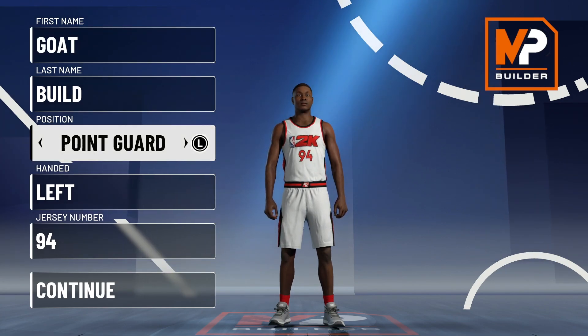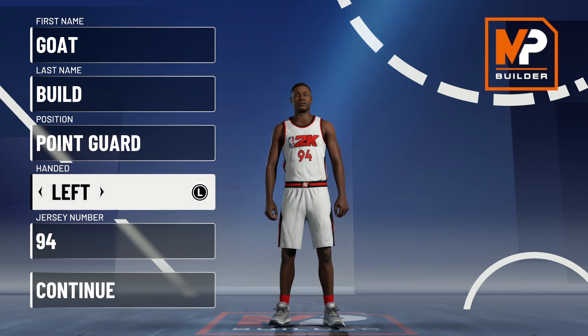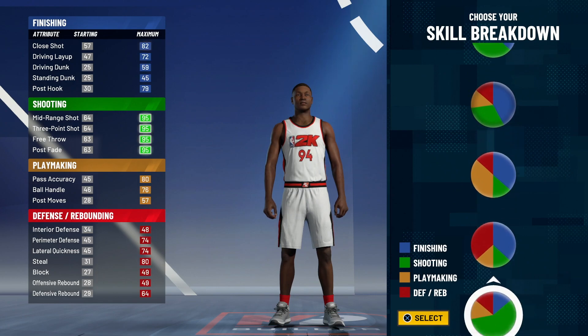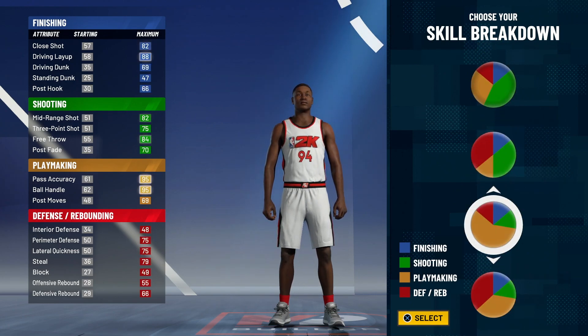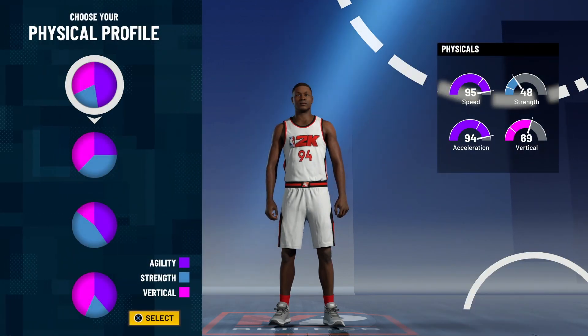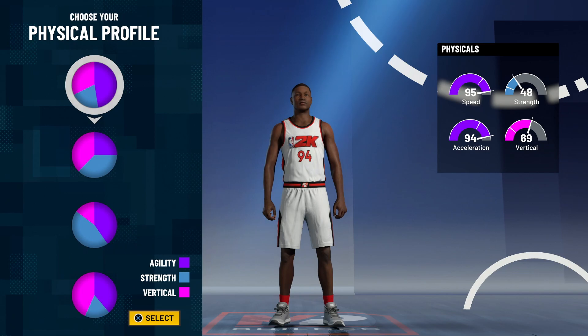For the position you want to go point guard — your hand and jersey number don't matter. The skill breakdown you want to choose is the all-playmaking skill breakdown. You want to choose this pie chart right here — this is the slashing playmaker I was talking about.